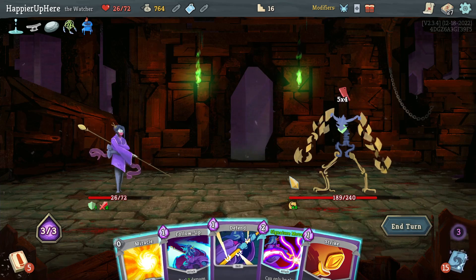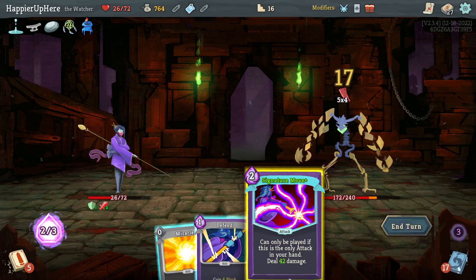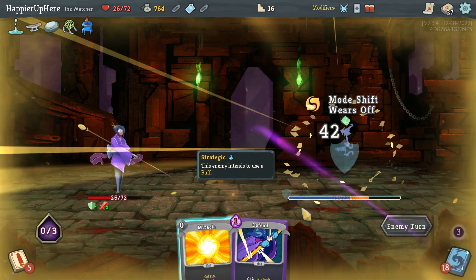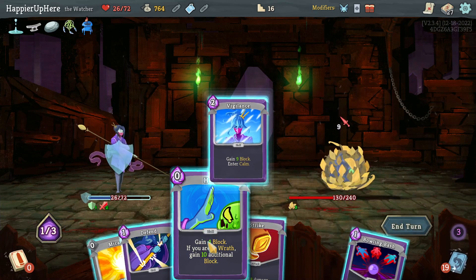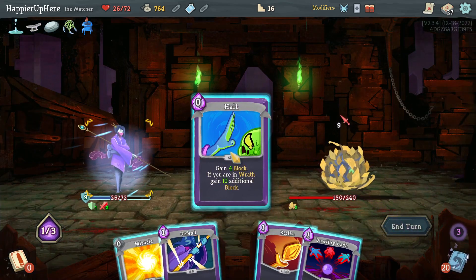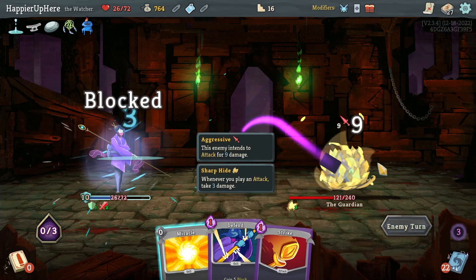Strike, Follow-Up, then Signature Move allows me to transform again. Then another nine — Vigilance, Halt, and then play an attack like Bowling Bash.